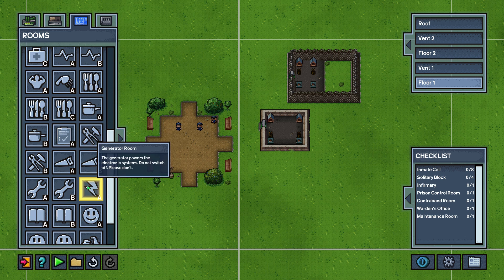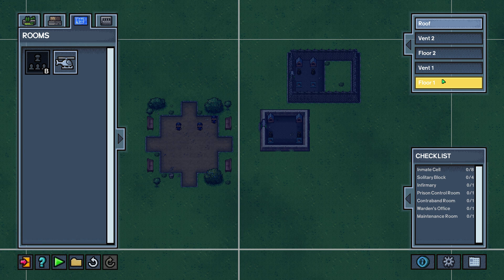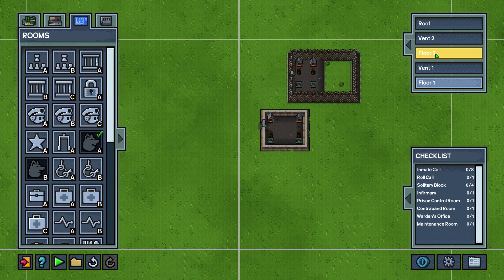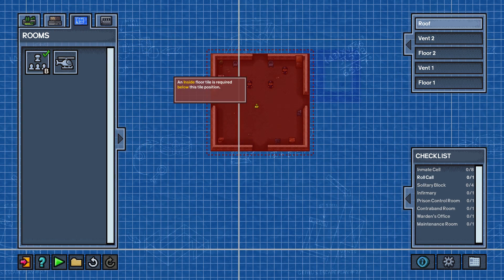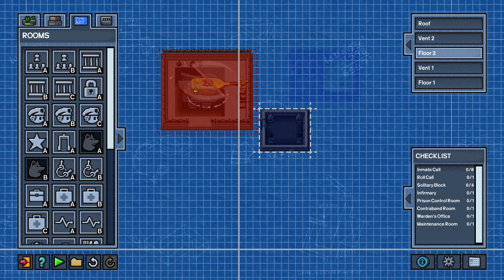I do want to point out that there are only two floors and a roof, so you can only have things two floors tall. But you can do certain things — like if you didn't have a roll call on the very bottom floor, you can actually put one on top of the roof. There's also an air escape you can put up here, as well as on the second floor.